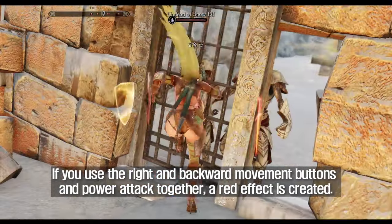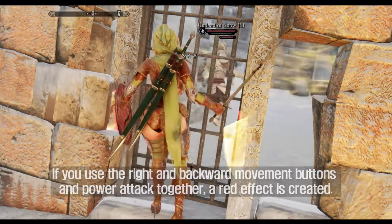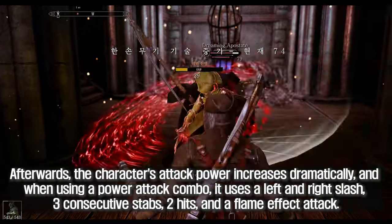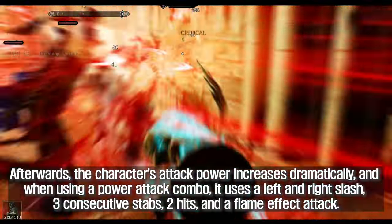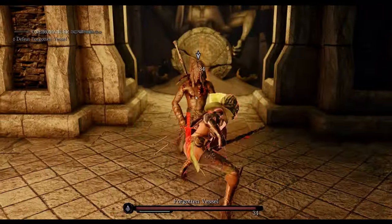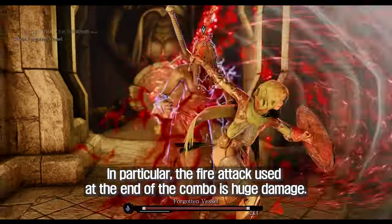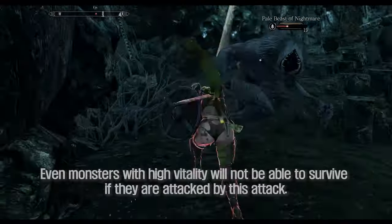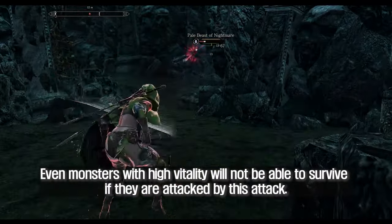If you use the right and backward movement buttons and power attack together, a red effect is created. Afterwards, the character's attack power increases dramatically, and when using a power attack combo, it uses a left and right slash, three consecutive stabs, two hits, and a flame effect attack. In particular, the fire attack used at the end of the combo deals huge damage — even monsters with high vitality will not be able to survive if attacked by this.